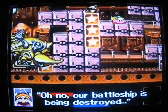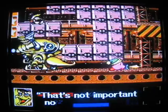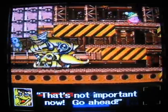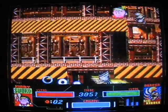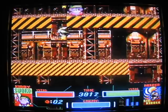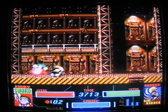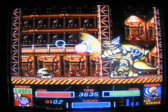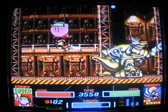Oh no! Our battleship is being destroyed! That's not important now — go on! Go up! Come on, start scrolling upward. Find the next platform. Go up. You can tell where they are by where the... look out. Stand on the left side. The left side's the wrong side! Right side would've been the correct side. Okay, stay on the right side.